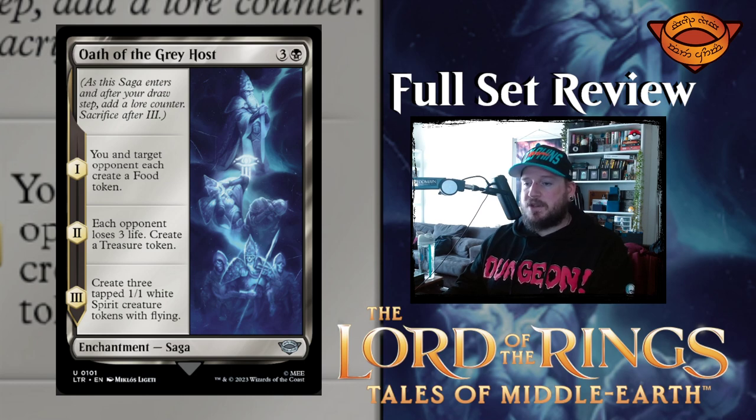Next up we have Oath of the Gray Host — three and a black for an enchantment saga. Chapter one: you and target opponent each create a food token. Chapter two: each opponent loses three life, create a treasure token. Chapter three: create three tapped one-one white spirit creature tokens with flying. For four mana it's a really slow saga — I don't love it, but if you need the tokens this is a great card.